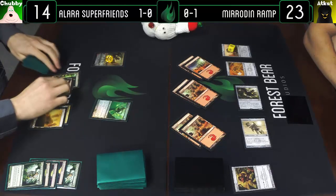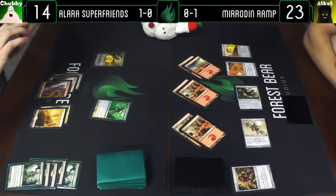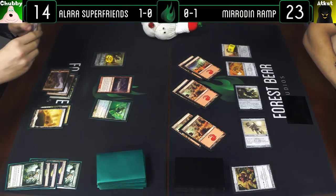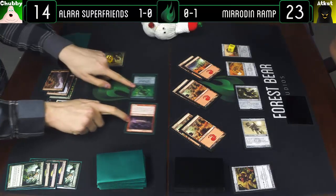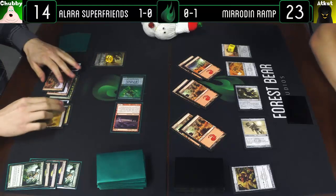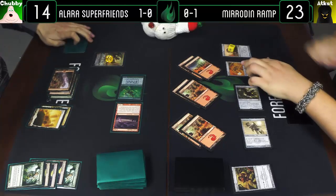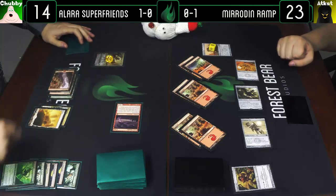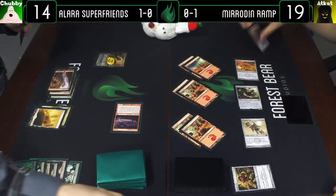Draw a card. I'll play a Hell's Thunder. I'm gonna attack you for seven. I'll activate the Chimeric Mass and block the Wild Nacatl — puts me at 19. Johnny will finish it off, putting me at 17. Worm Coil gets untapped though.